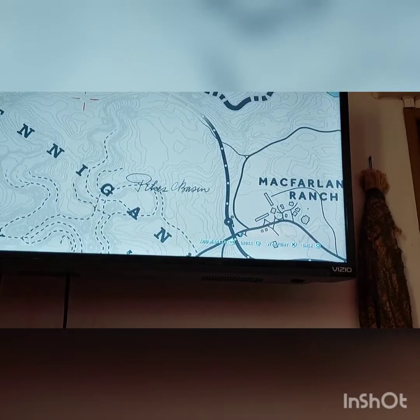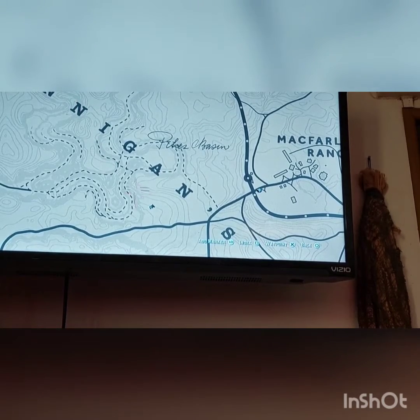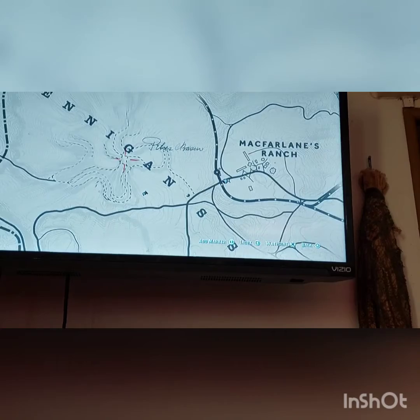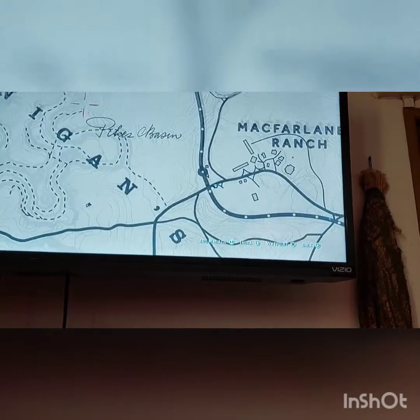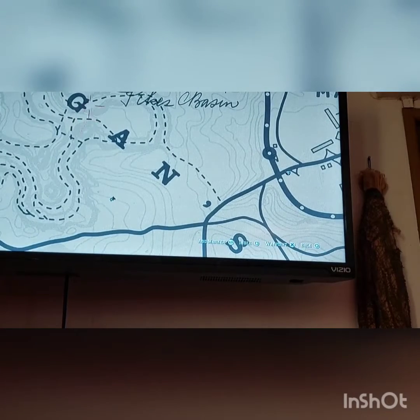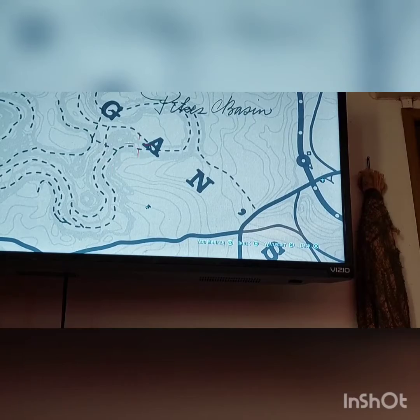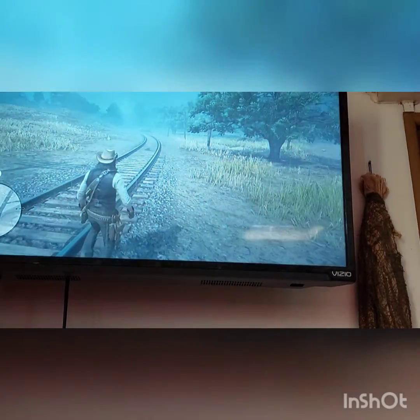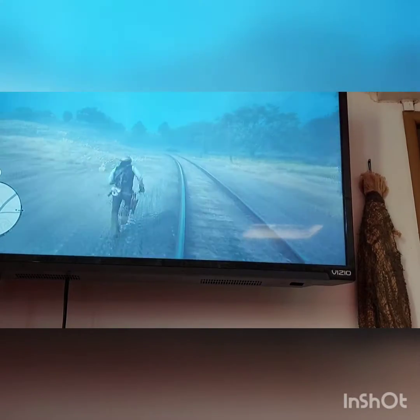Okay, there's my horse. You're gonna come over here to Hennigan's Stead and it's right over here — there's a bridge in this area. When you throw a knife, the bridge glitches out and it's freaking hilarious.